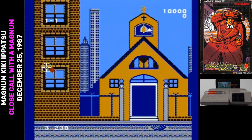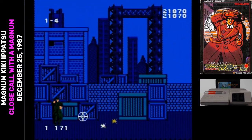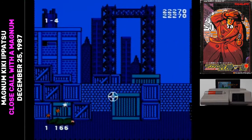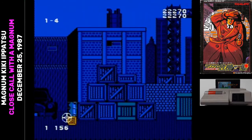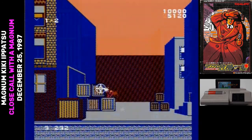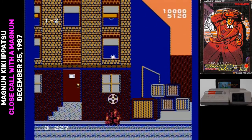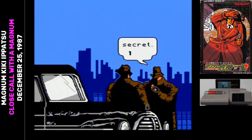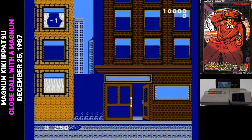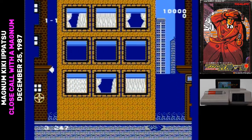The structure of Magnum Kiki Ippatsu is a little bit weird. There are five stages consisting of eight levels each, and then a final boss after that. However, the levels in those stages just loop, so you play the first eight stages and then go back and play them over and over again until you reach the ending. You're given a password when you start the first level of each stage, so you could think of it as clearing each level of difficulty until you eventually reach a boss.